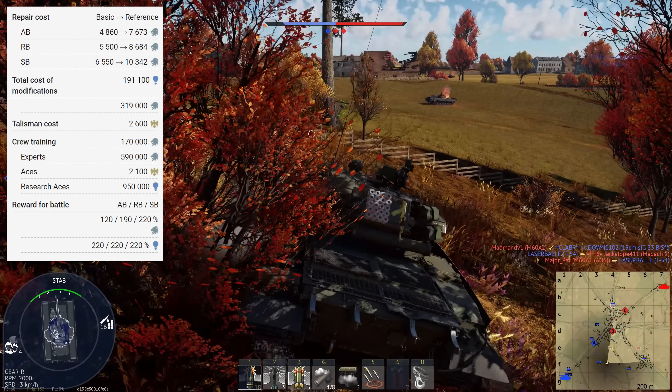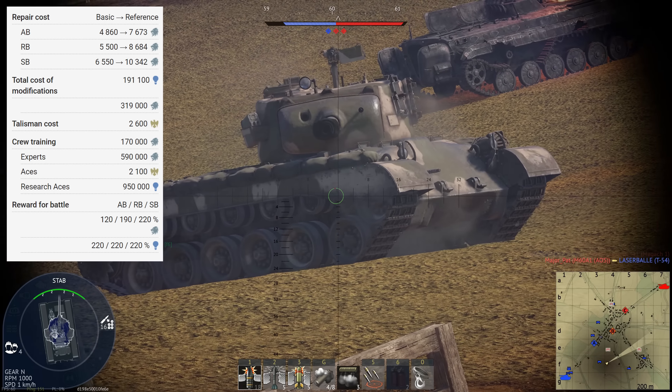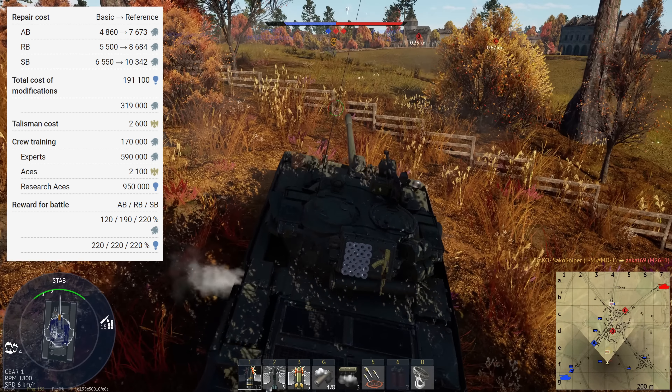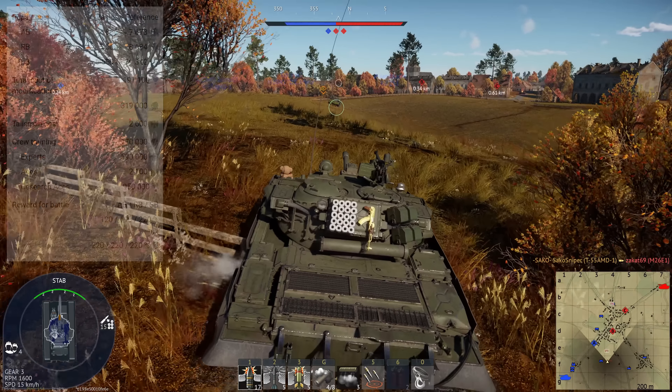For the expert and ace qualifications — at battle rating 8.3 it isn't the end of the world if you don't get them, but I would always recommend at least getting the expert qualification if you can afford it. The expert qualification is 590,000 silver lions, and for the ace it's 2,100 golden eagles.